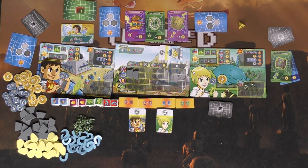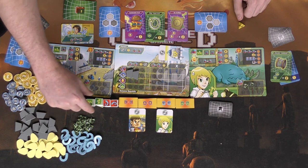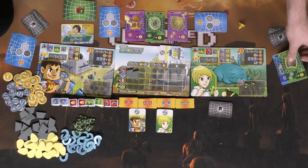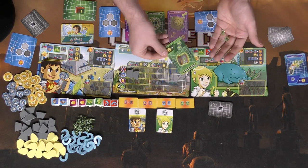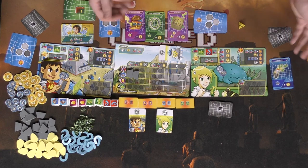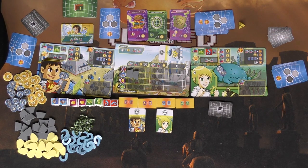Now the green player takes their turn. They pay one Won for their worker, then gain two green crystals. They can trade with the other player if they want. For the upgrade phase, it's not a bad idea to get another worker, so I'll take these ones and place that there. Then in the business phase, I have some cards in hand — I can discard one and spend monster parts to get two Won, adding that to my stack. With nothing else to do, I'll discard my hand and draw two new cards.